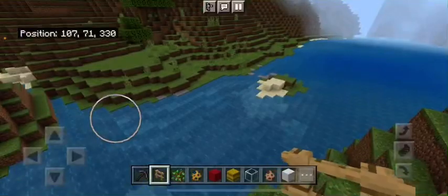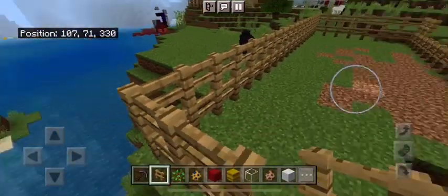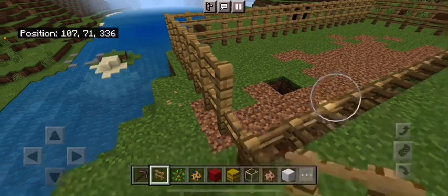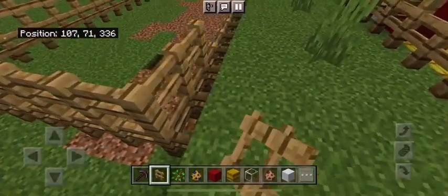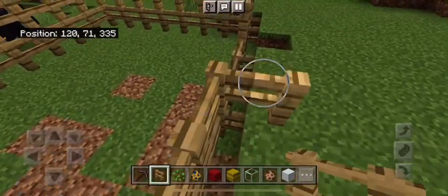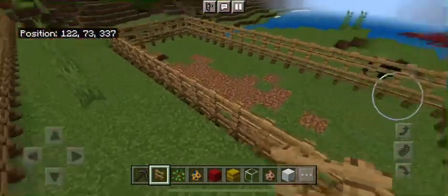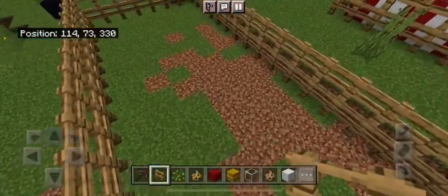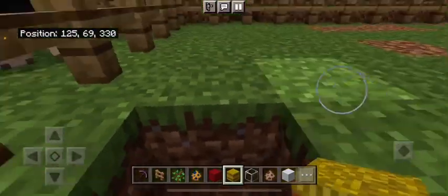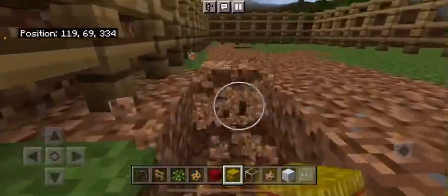A black sheep jumped in. Oh, where'd he go? There he is — a black wooled sheep. I think I might also make a cage for sheep with different colors of wool. The cage you guys saw me doing earlier is just going to be normal sheep.